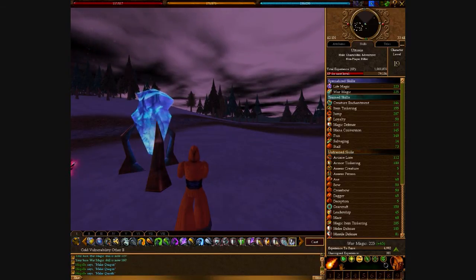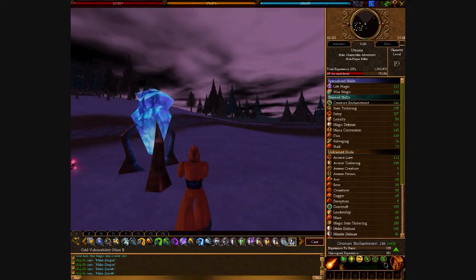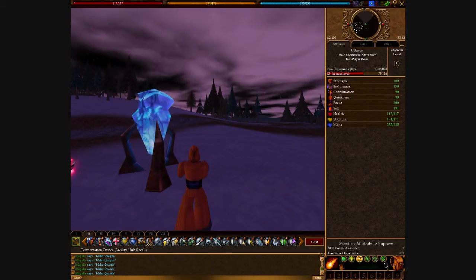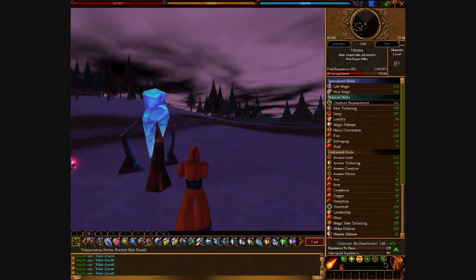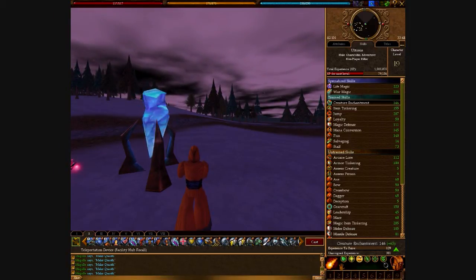Creature magic is really good to have as a mage because it lets you buff yourself, so you don't have to run to a buff bot or ask someone else to buff you — you can just buff yourself on the spot. It's a must-have for a mage.